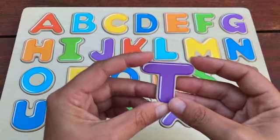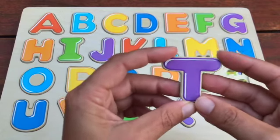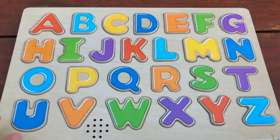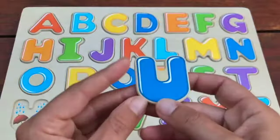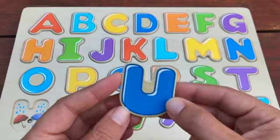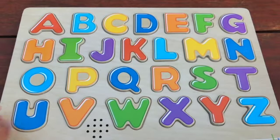How about this letter? Great job, it's a T and T is for Turtle. T is for Turtle. What about this one? This is a silly looking letter. That's right, it's a U and U is for Umbrella. U is for Umbrella.